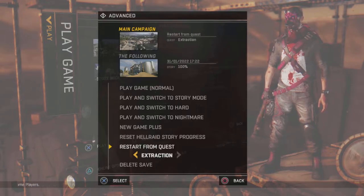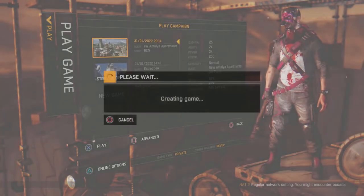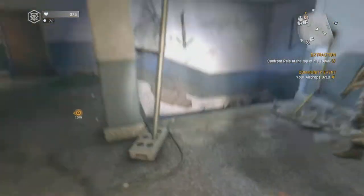This one's going to be the Dead Wait quest. The first thing you want to do is restart from quest extraction, then go to Ryu's Tower.